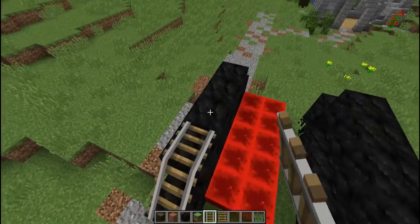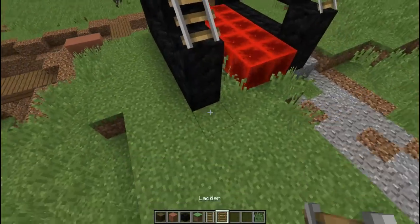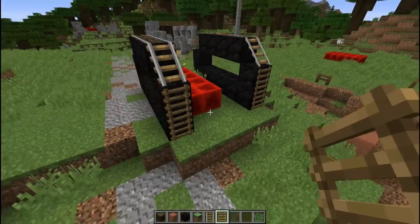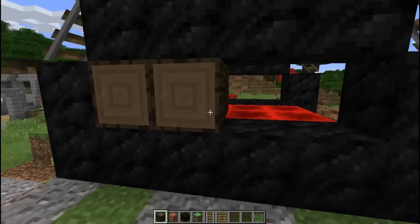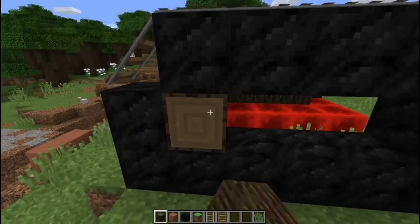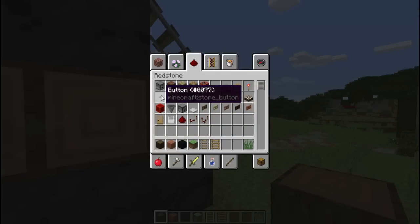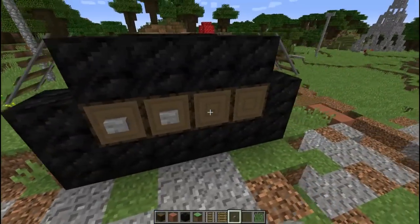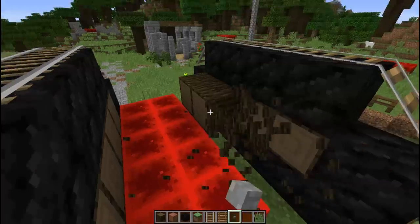Next, grab some ladders and rails — the rails go across the top. There is an option here: you can choose to use ladders or you can use trapdoors, but I'm using ladders for this example. As you can see, the tracks are looking not too bad. You can also use logs in here like so — it doesn't have to be logs but I think logs give a nice effect. Then grab some buttons. Go with stone buttons, but you can use wooden buttons if the logs are a lighter wood for contrast.